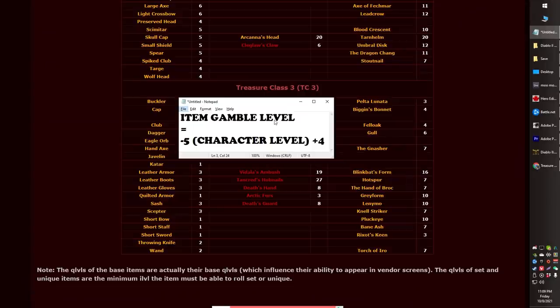Here's the equation on how gambling works — I have a whole video on gambling if you want more detail, but in a nutshell: the item level you're gambling for equals minus 5 to plus 4 of your current character level. So if your character level is 10, you gamble items anywhere between item level 5 to 14. Looking at this website — I'll link it in the description — the gold dagger has an item level of 6. So the best level to gamble for the gold dagger is character level 11, which can gamble anywhere between item level 6 and 15. If my character level is 11, I'll absolutely be able to gamble the gold dagger with every try.